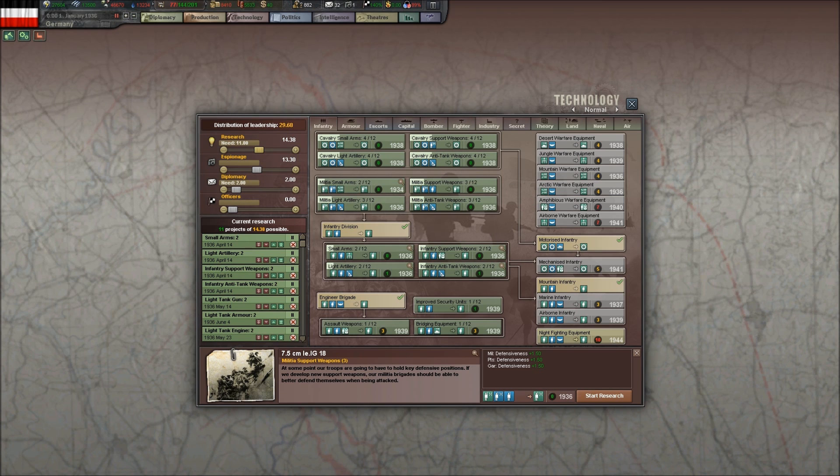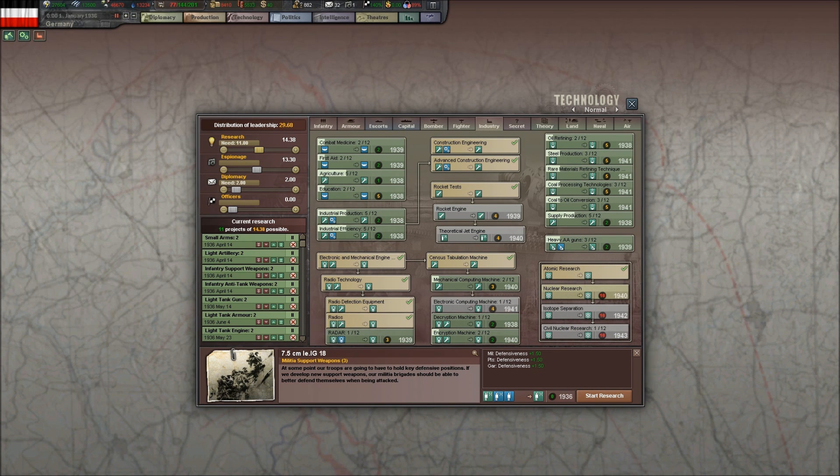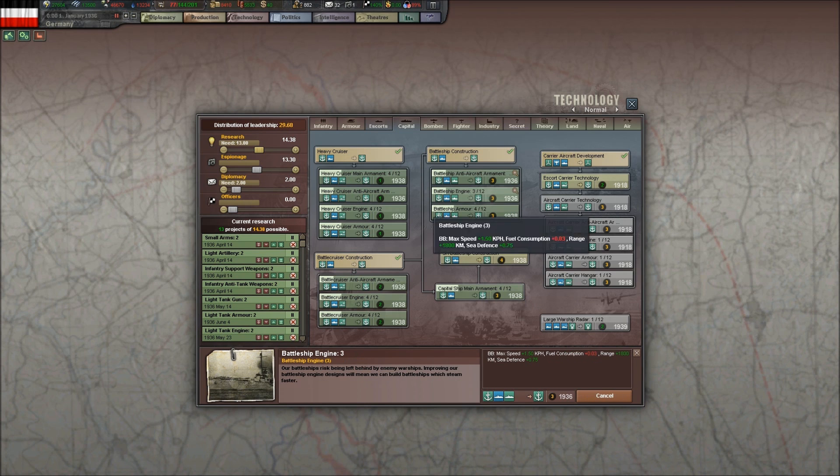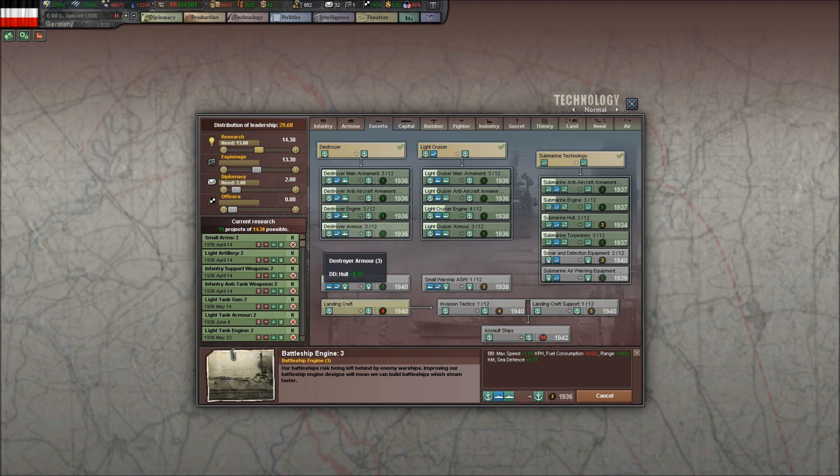Part of my strategy here is going to involve building up a significant navy — specifically a battleship-oriented navy. So we're going to go with battle cruiser tech, heavy cruiser tech, and I think battleships. We'll build these two battleship technologies and destroyers — specifically destroyer armor and destroyer engine. We're at 15 research items already.